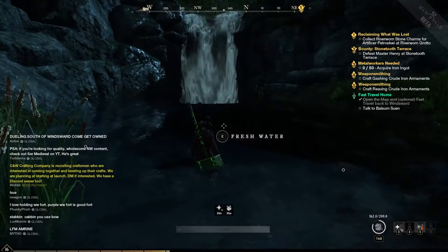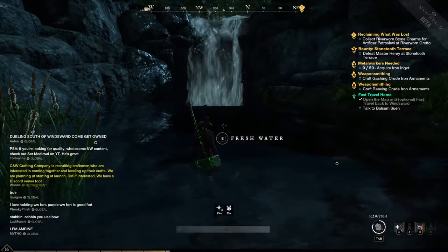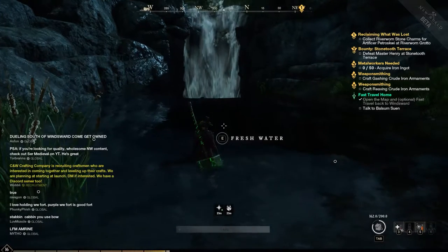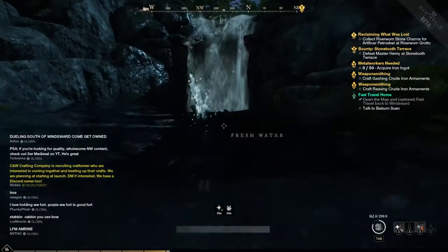Let's take a look here. Real simple. In New World, as of the end of July, beginning of August 2021, there are no swimming options. All you can do is walk.